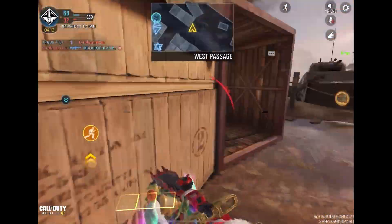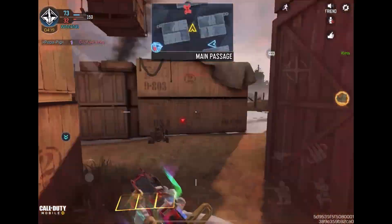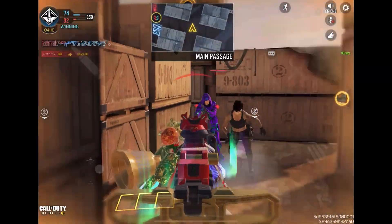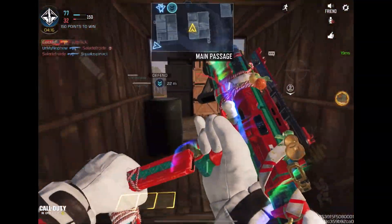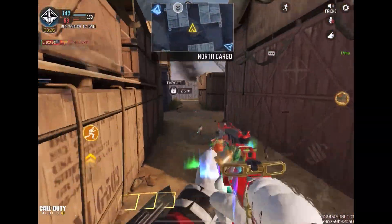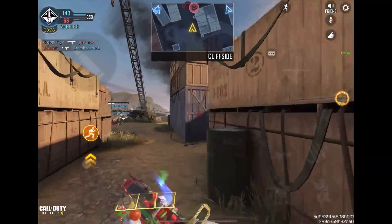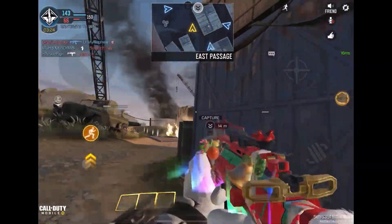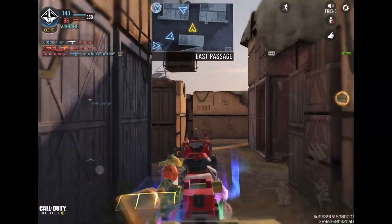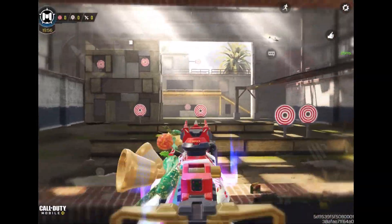Now let's talk about confusing your enemy. Everyone has different ping — some people have 10ms like me, some have 100ms. Because servers differ, it gives you an advantage: you become harder to hit and can escape situations more easily. You want to juke your enemy and make sure they don't get clean hits on you.